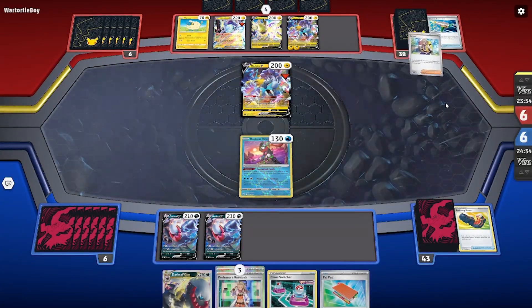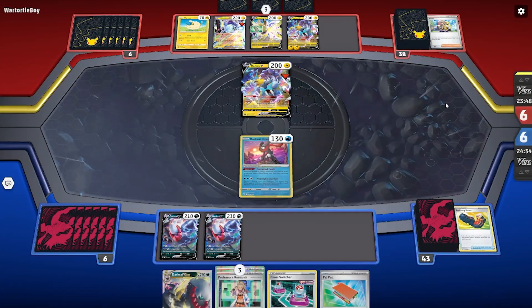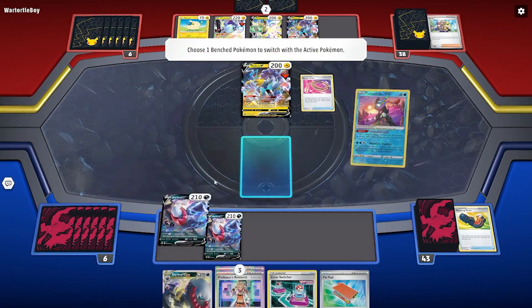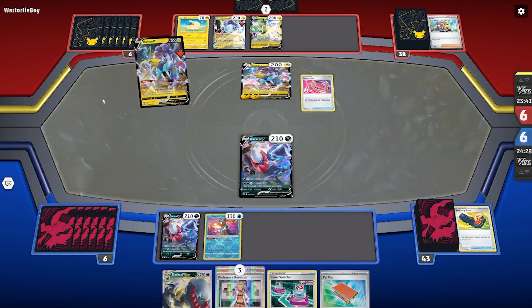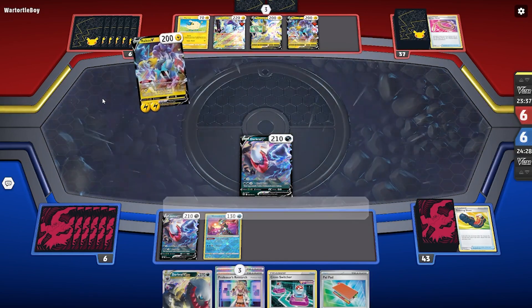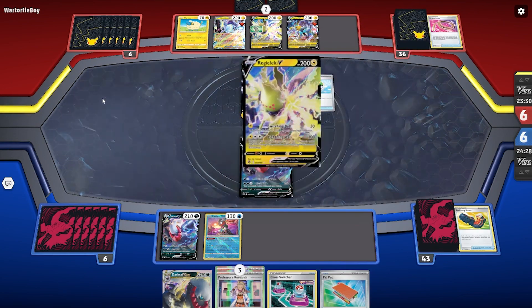They get an Escape Rope, so they're actually not going to be taking the Greninja — they're going for one of the Darkrais, which is also not great. Both paths are pretty bad. They attach the Forest Seal Stone; I assume they're saving that for later. So I'm putting one of my Darkrais up, and it looks like we're not going to get knocked out this turn. But we may be playing from behind a little bit, so we'll have to see what we get next turn. It all relies on this Research.